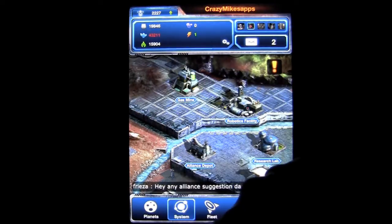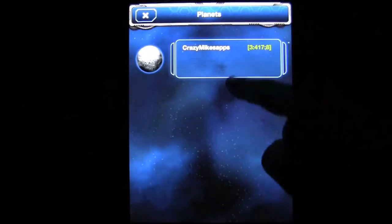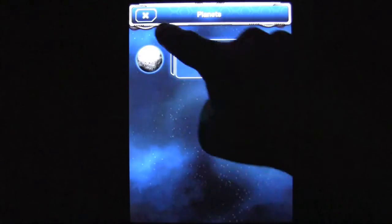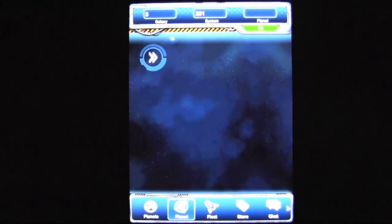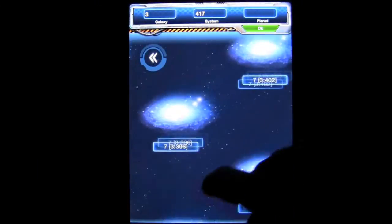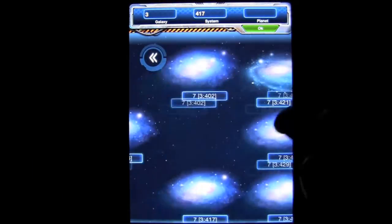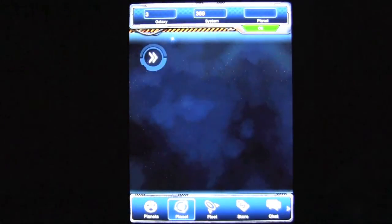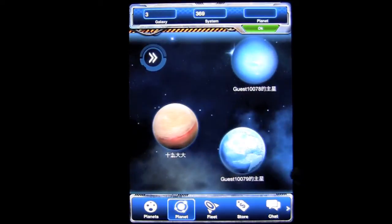Down at the bottom you have your navigation — you have your planet. I have one; this is where all your planets that you colonize will be. Currently I just have one. Here is the solar system. I can tap on the arrow and it will expand to give you all the different galaxies that are out there. It tells you how many planets are in them.